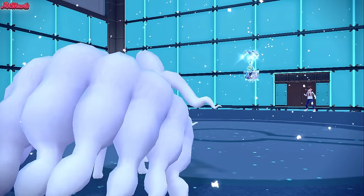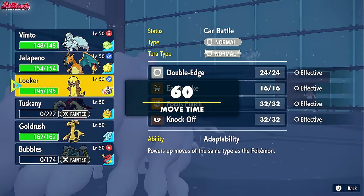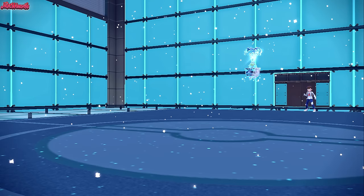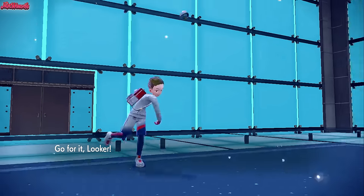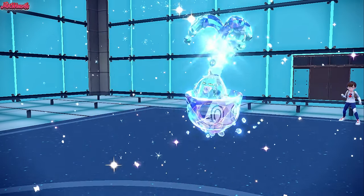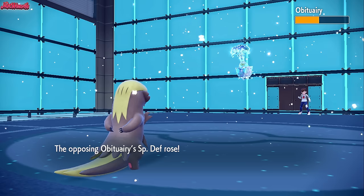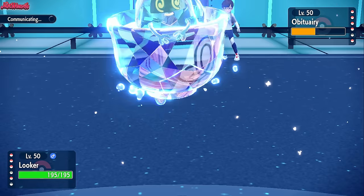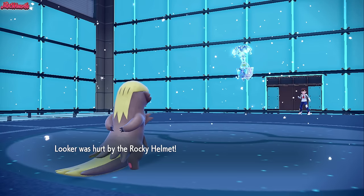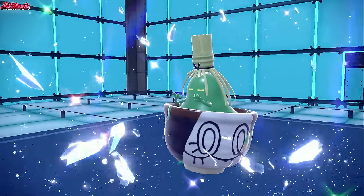We get a free switch into Gumshoes and a free Double Edge off — that's fantastic. We go into Gumshoes. We should outspeed because of the Sticky Webs. They go for a Calm Mind, as you'd expect from an Encore'd Pokemon. We're in a very good position with Gumshoes. Let's go for the Double Edge — it takes out the Sinister in one hit, which is fantastic. They did have Rocky Helmet, which is unfortunate, but it isn't the end of the world as Gumshoes takes them out with Double Edge.